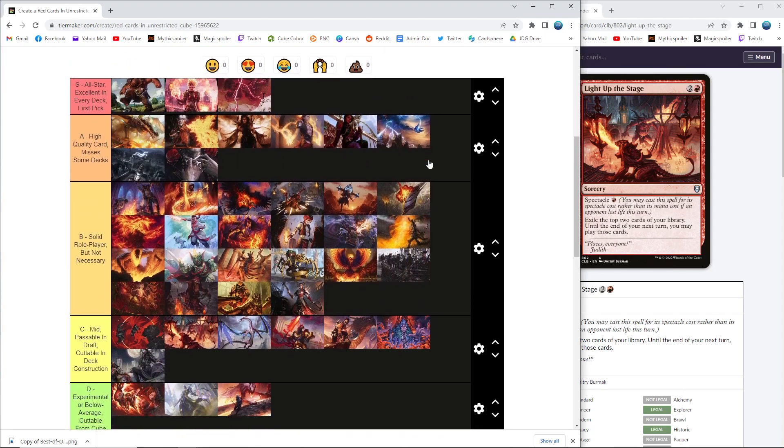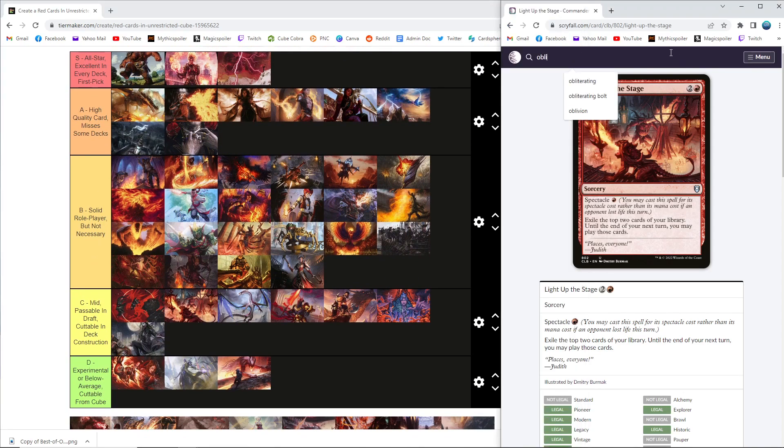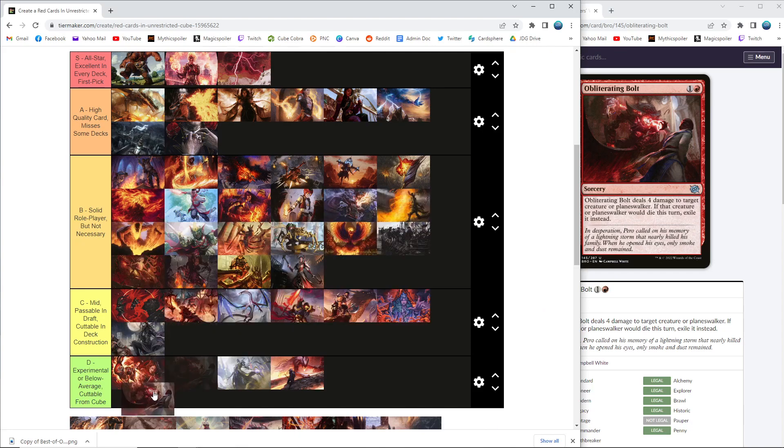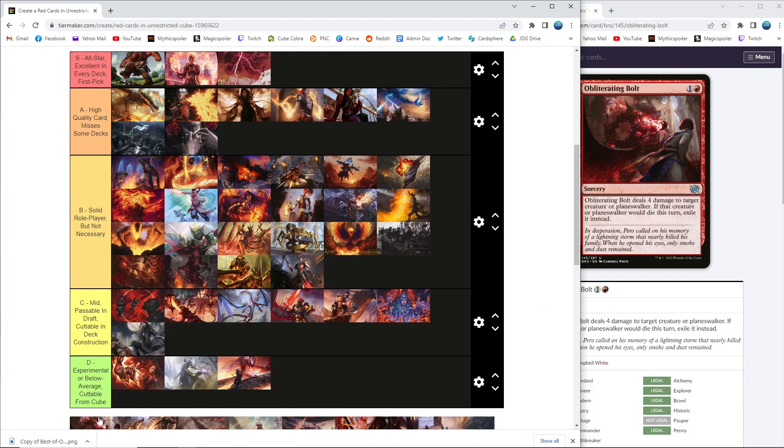Obliterate and Bolt — four damage to a creature or planeswalker, exile it. We used to go back and forth about whether we liked Lava Coil or Thunder and Rebuke — one of them exiled, one of them hit planeswalkers — and then they printed this which is just the best of both worlds. That solved that issue for us. It also punches up to four-drops; the fact that this is a two-mana spell that kills a lot of green four-drops...